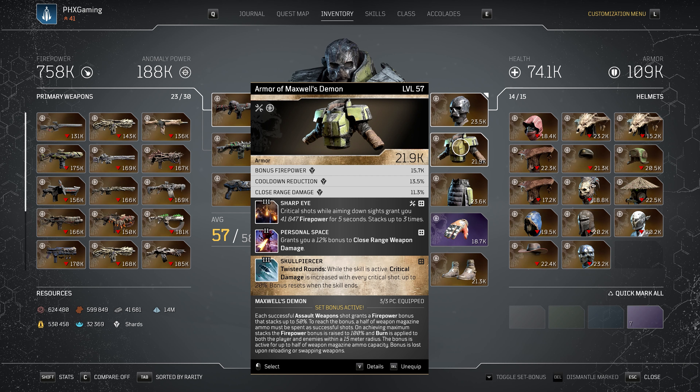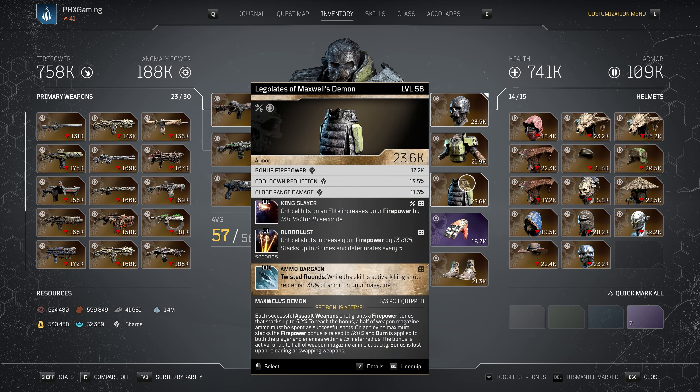For the chest piece — another Maxwell's Demon piece — we've got bonus firepower, cooldown reduction, and close range damage. The tier 3 mod is Sharp Eye: critical shots while aiming grant you 41,847 firepower for five seconds, stacking up to three times. We have Personal Space, which grants 12% bonus close range weapon damage. We also have Skull Piercer Rounds: while the skill is active, critical damage is increased with a critical shot up to 20% bonus — resets when the skill ends. That's a great tier 3 mod when running Twisted Rounds since you'll constantly have it active.